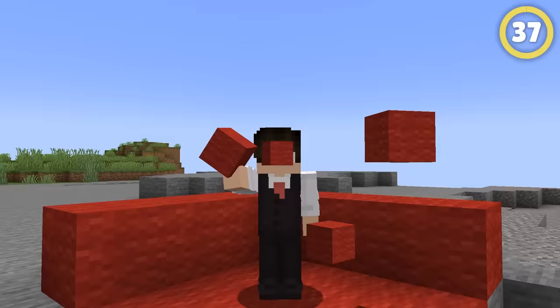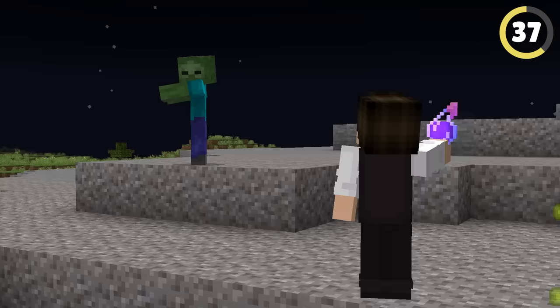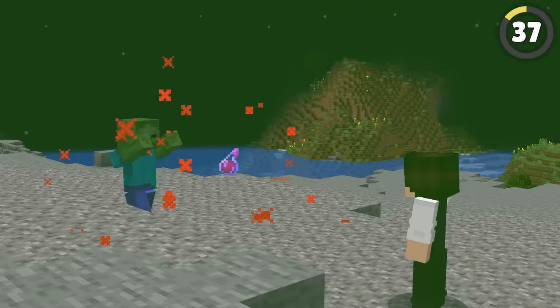Harming potions are super useful for taking out dreaded mobs or enemies. But when it comes to zombies, these potions actually heal them. So if you want to kill a zombie, throw a healing potion at them to damage them instead. Nice attention to detail, Mojang!